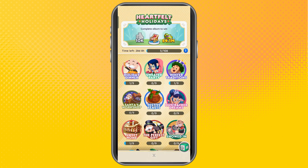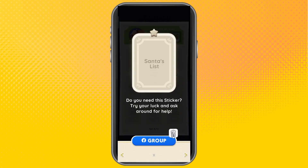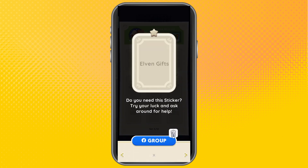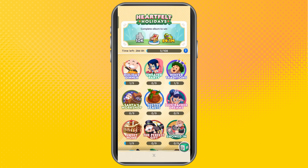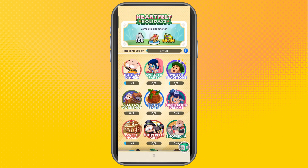Number four: go back to Santa's Workshop and select any stickers you can ask for help with. If you have a group of friends on Facebook, you can trade stickers or ask them to give you the sticker. You can also give them stickers and in return ask them for stickers under Santa's Workshop — for example, the 'I Love Elven' sticker.